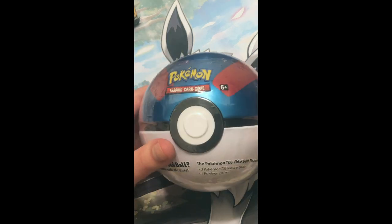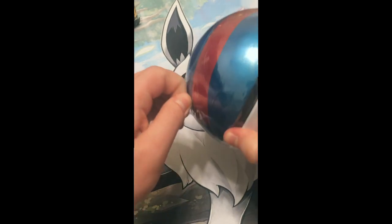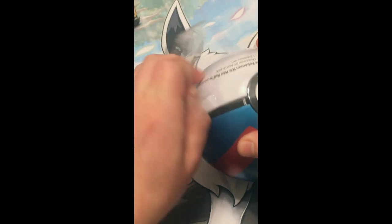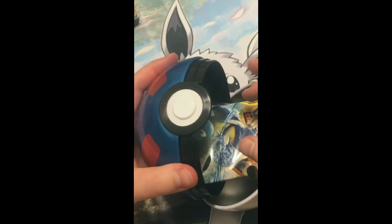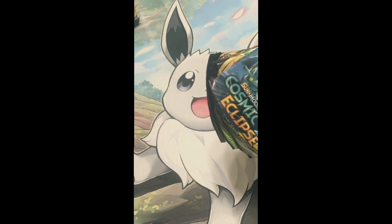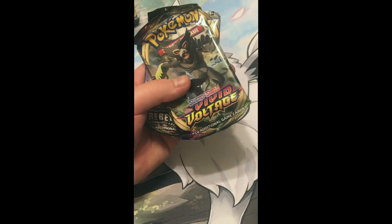So for our next Pokeball, here we got the Great Ball. Let me go ahead and get this unwrapped. Let's see what we get — another Cosmic Eclipse. What kind of coin we got? Another Suicune. So we got one Cosmic Eclipse, one Rebel Clash, and one Vivid Voltage. I'm starting to see a pattern here. We'll start with Rebel Clash.